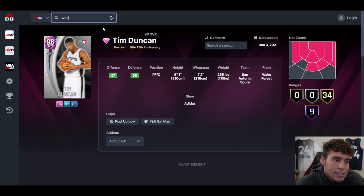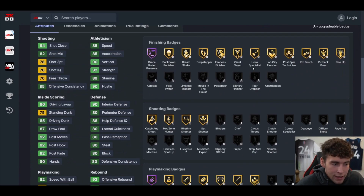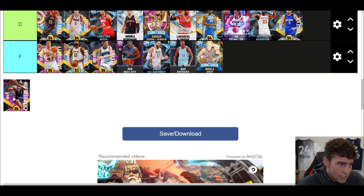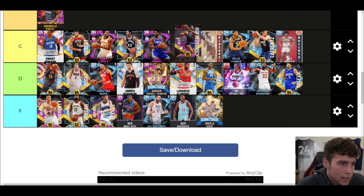Wes Unseld — the card I don't hate, but at this stage of MyTeam he's just not next-level good. He's got a smooth release, pretty decent on defense, just not that next-level good. West Unseld is a C tier card.